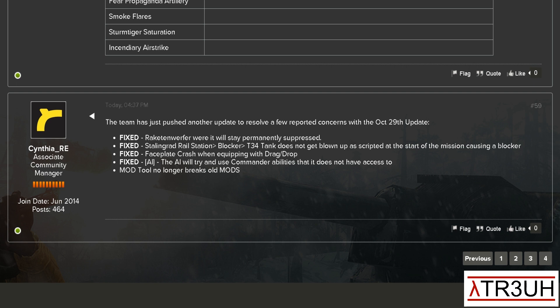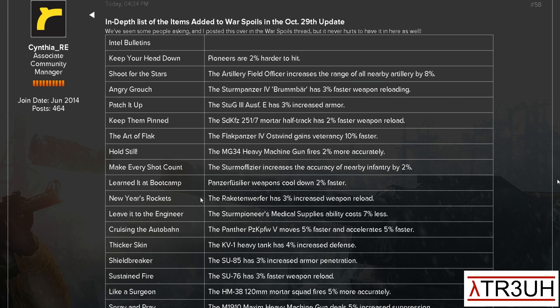Faceplate crash when equipping with drag and drop — that's fixed. The AI will try and use commander abilities it does not have access to — also fixed. And the mod tool no longer breaks old mods. So they fixed a couple of extra things here, and now we're going to go through the full list.